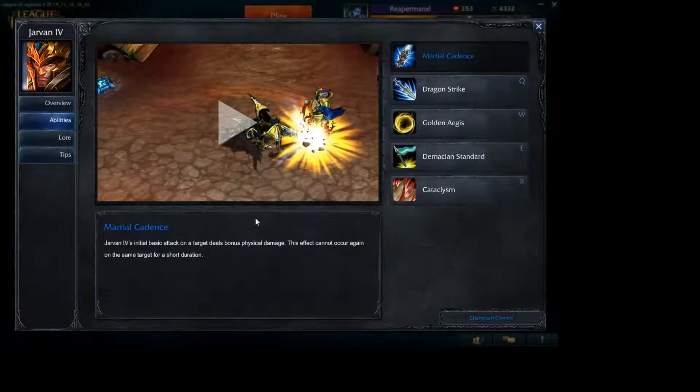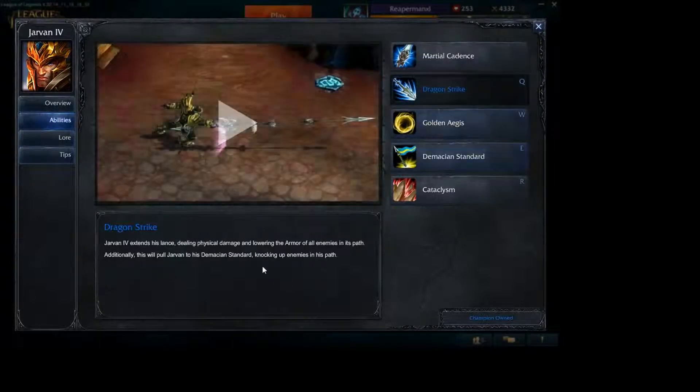Starting off with his passive, Marshal Cadence: Jarvan's initial basic attack on a target deals bonus physical damage, and this effect cannot occur again on the same target for a short duration. So your initial attack against anything — whether it's a minion or a champion — is going to do increased damage. And then after a few seconds, you can go back and hit them again and do additional damage again.